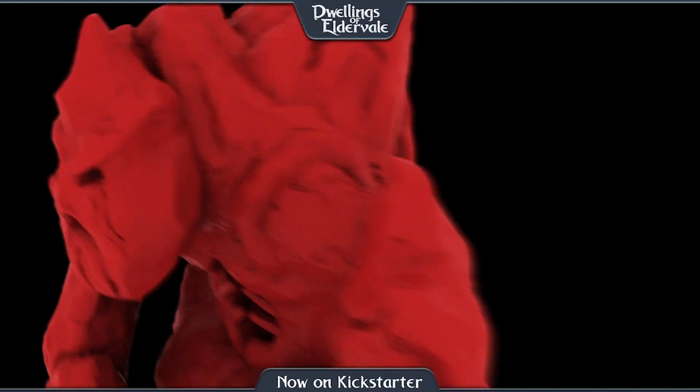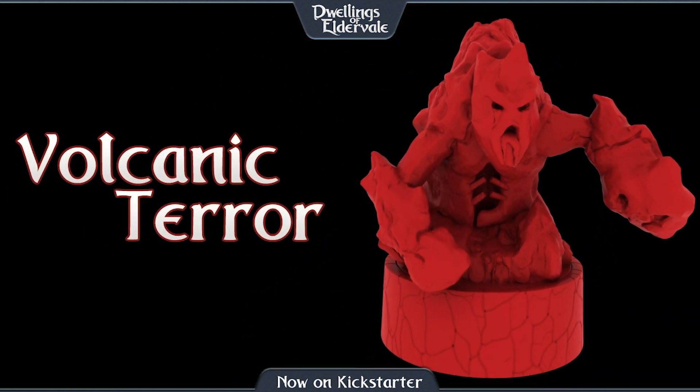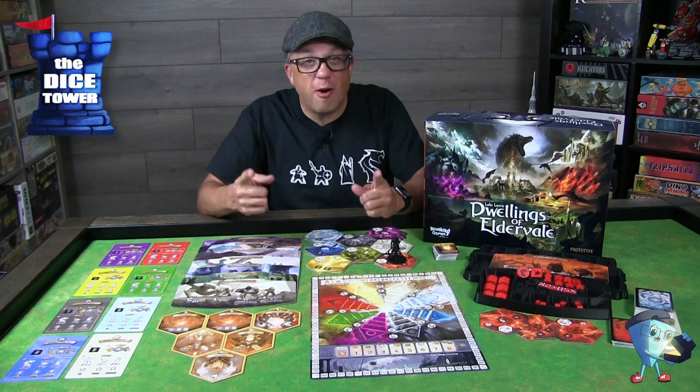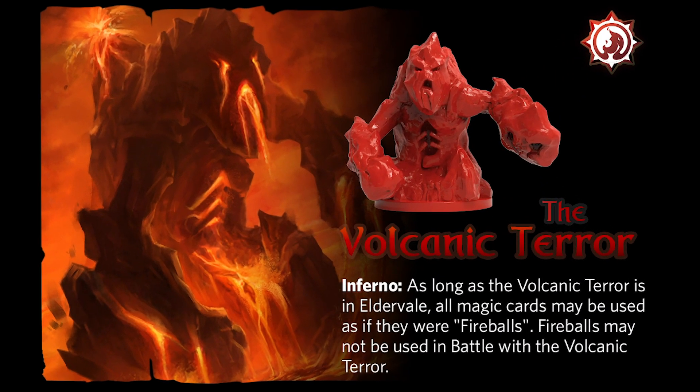Next up we have the Volcanic Terror. Volcanic Terror's power is Inferno. As long as the Volcanic Terror is in Eldervale, all magic cards may be used as if they were fireballs. However, fireballs may not be used in a battle with the Volcanic Terror.